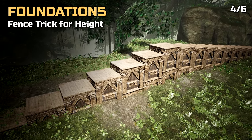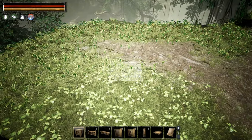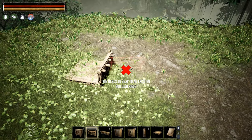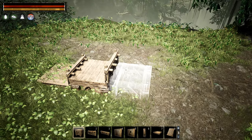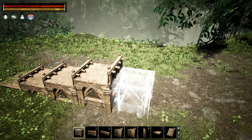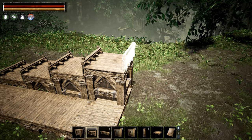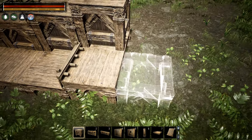Tip number four: how to build different level foundations or steps with little height difference. Starting quite low with a foundation, you build a fence on the edge pointing outwards. By doing this we are allowed to raise the foundation slightly higher, and we can repeat this to get even higher up. At one point we will not be able to place a foundation because we no longer have ground support, so we build a temporary foundation around the existing structure, allowing us to raise it one higher and then use that temporary platform to build further steps.